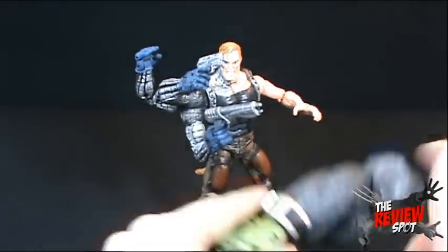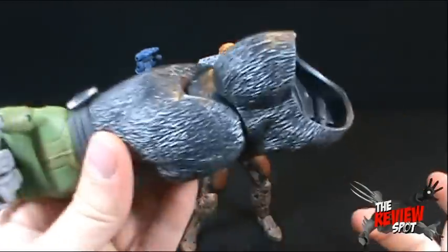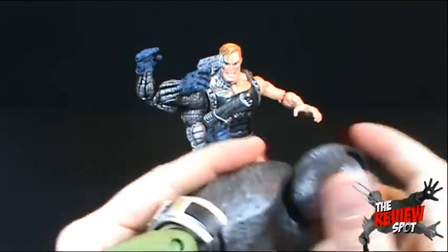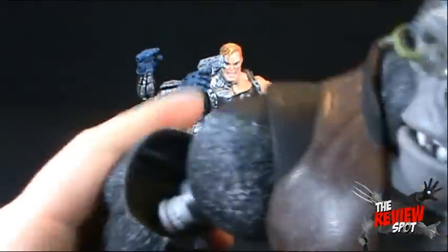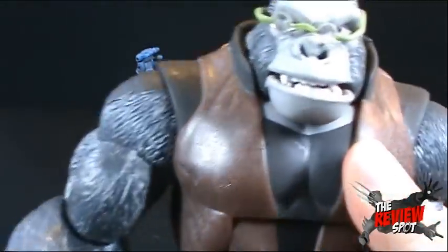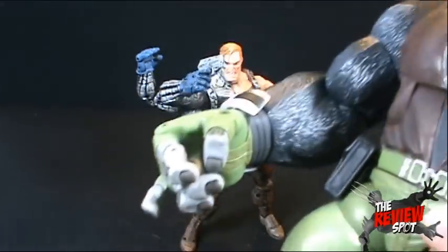Before we look at Striker, we're going to look at this — one of the two arms that come with this figure for the Monkey Man build-a-figure. This is crucial if you want to at least give him arms. We've got the arm of Monkey Man. Let's cross our fingers that it's easier to put the arm in than the leg was, because those legs were awfully hard to get in. Just like that, we've got Monkey Man with one arm. The only thing missing is one more arm — we've got one figure left, one arm left, and then we'll have our fully finished Monkey Man.